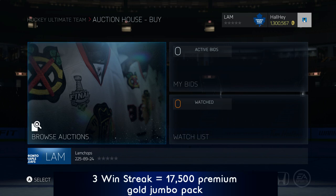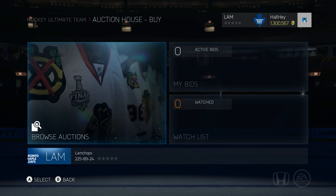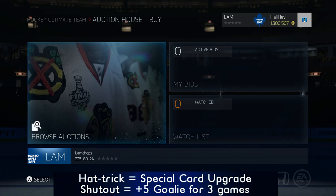If I win three games in a row, I can buy a premium gold jumbo pack and use whatever's inside for my own liking for the team. So if I get a change team or a change position card, I can increase the chemistry with those packs.